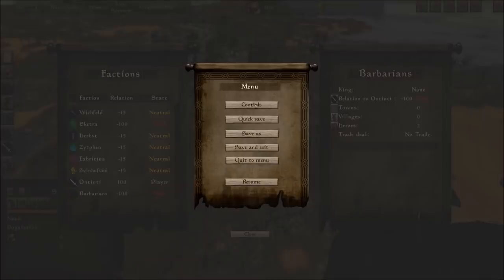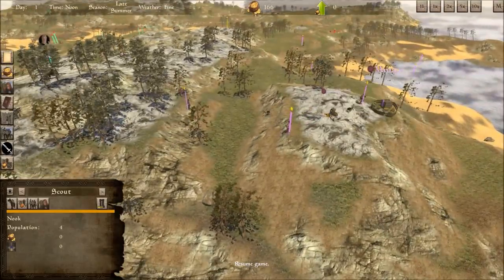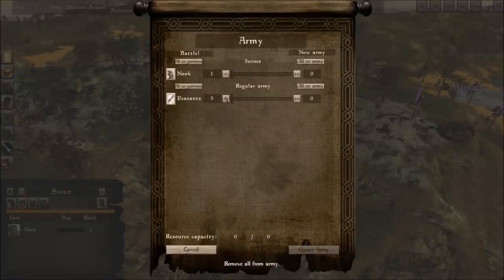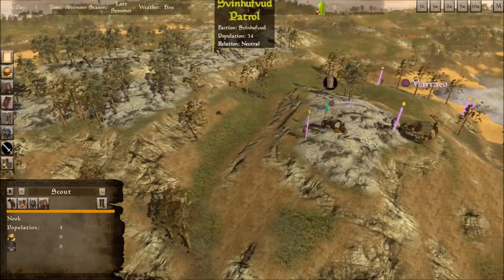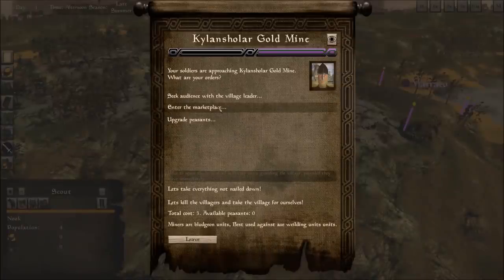Let's go visit this gold mine over here. We would like to get our peasants upgraded and give them some proper weapons — maybe give them bows if we want. We can see our army: there's myself, I have three peasants, and that's our whole force. We also have resources we can pick up and carry around. Later on in the game we can do trading with it. We're approaching the gold mine — we can upgrade our peasants here, try to teach them how to be miners. Miners are bludgeon units, best used against axe-wielding units. Let's do it — you guys are now miners. Let's enter the marketplace — there are two more here and I'll take them.